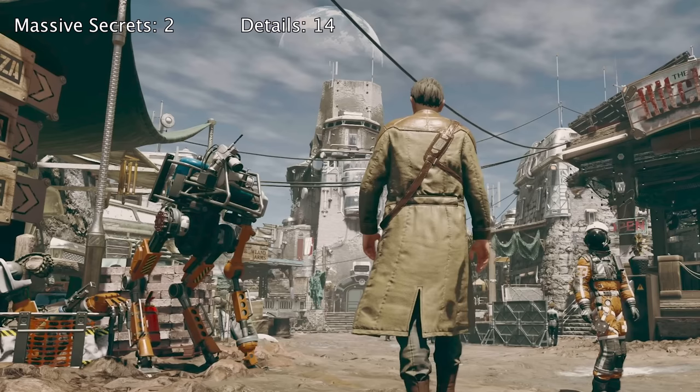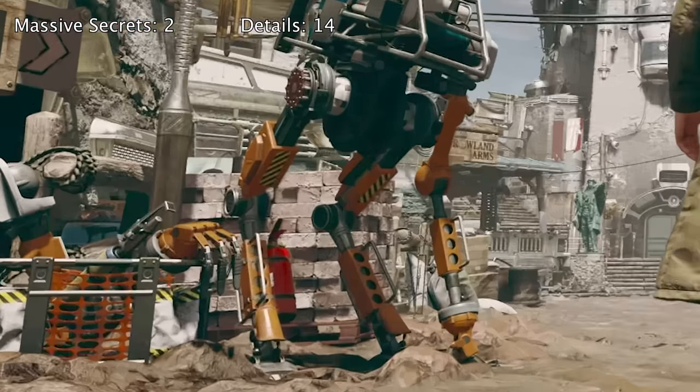Another screenshot: one of our Discord members found this flamethrower arm that looks like it could be attached to a mech. This is exciting because we haven't seen any customization of Vasco yet, but this alludes to the fact that there may be weapons, tools, and different pieces of equipment we could find or craft and then put onto Vasco depending on what we need him for — mining or combat.